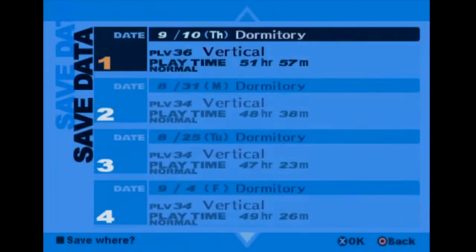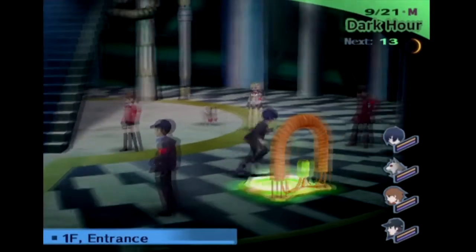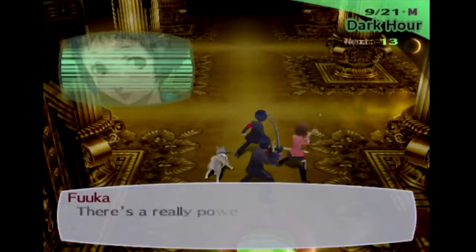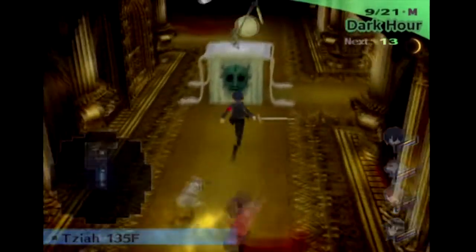So this could not have gone better. We definitely want to save over our last save file here — we have like 57 hours into this game, that's great. Our Koromaru has a stronger weapon now. Junpei has a stronger weapon now. Our healer has far stronger healing abilities.